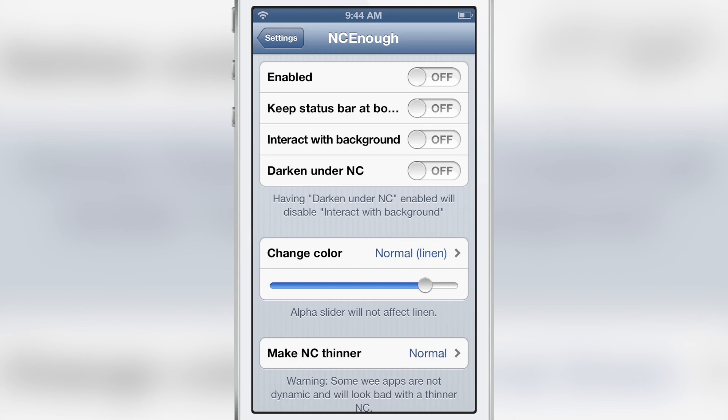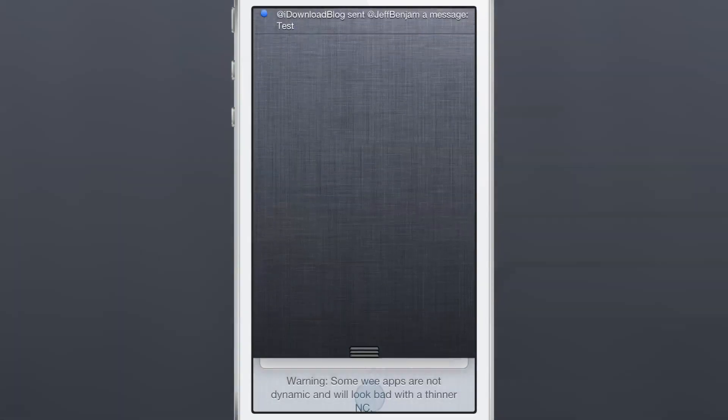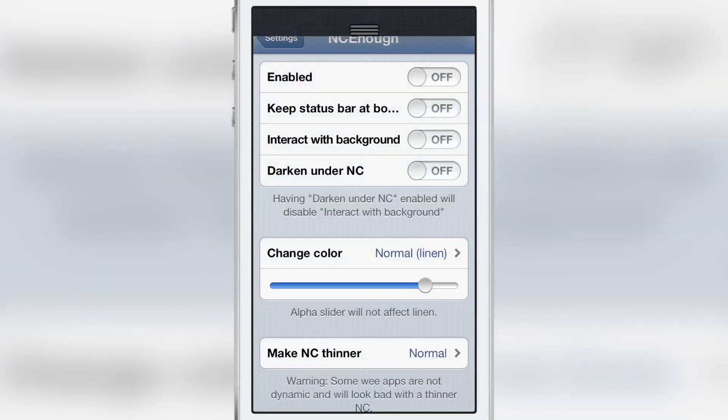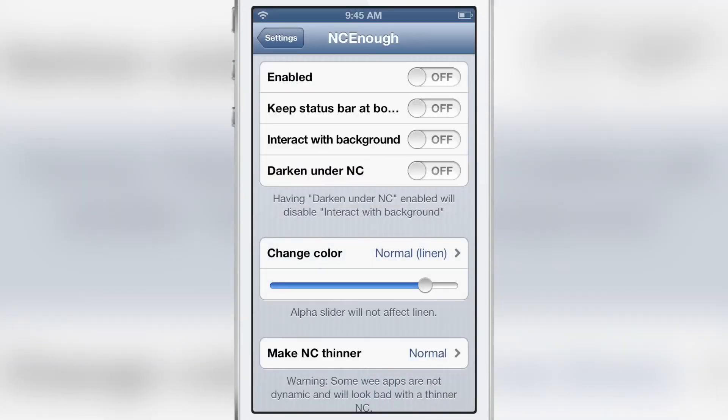Normally when you enable notification center and you only have one notification, you have to slide all the way down just to view that one notification. That's kind of hard on your fingers and it can be annoying — truthfully it is annoying.